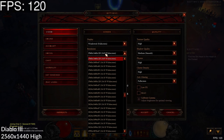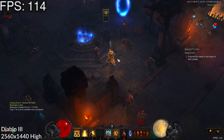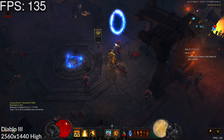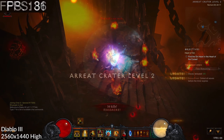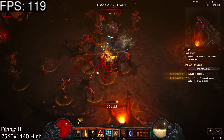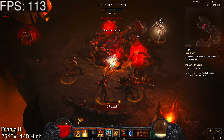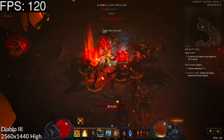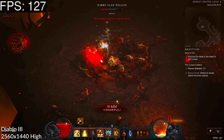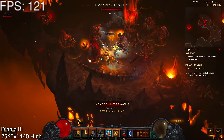Next up is Diablo 3, running at 1440p at the default graphics setting which is mostly set to high and medium. Within the hub areas the frame rate is very good — 120-130 fps is pretty normal since there's not much action happening. Once we get into combat the frame rate dips a little, especially in big mob areas. However Diablo 3 is extremely well optimized and we're consistently maintaining over 110 fps throughout fighting, spell animations, and enemies interacting all at once.